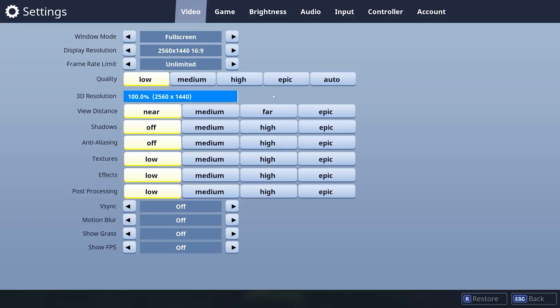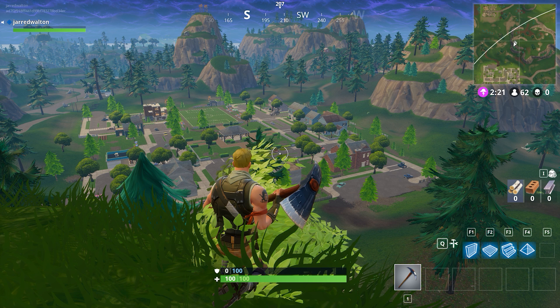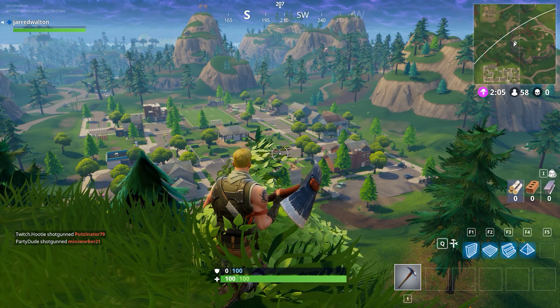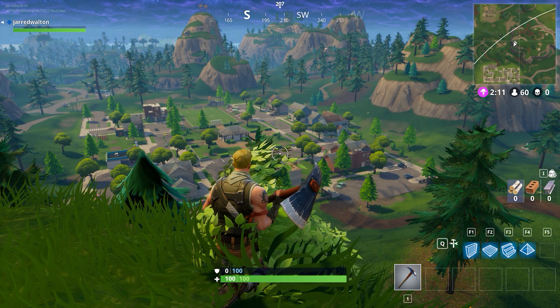Given the light-hearted visuals, you might expect performance to be a non-issue, but that's only partially true. At the lowest settings, you can run Fortnite on just about any PC built in the past five years — even that potato sitting in your closet might work — but crank up the quality and resolution and the frame rate will plummet. Do you need to run Epic quality? No, and turning down some of those settings can give you a tactical advantage.